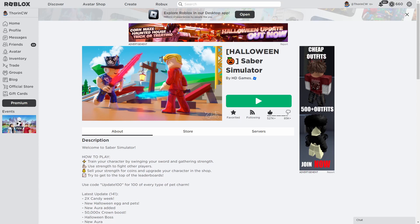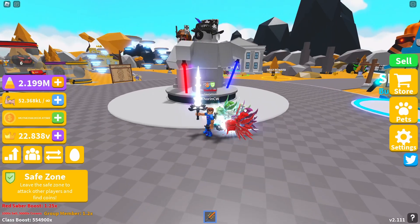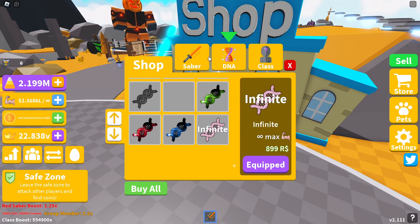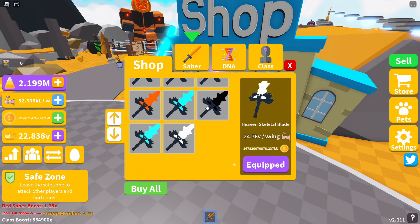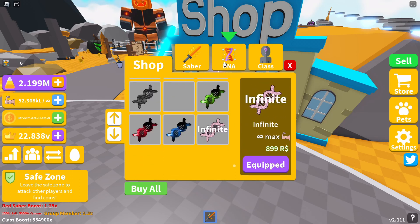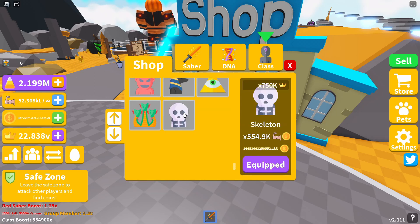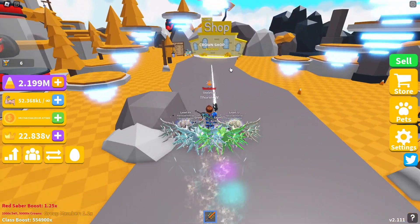We're back in the game. We've got a new aura in the crane shop, but first let me double-check the main shop. The current sabers are still the skeletal blade — no new sabers for the last couple of weeks. The DNA section still has the blue phantom, which was the last one added a while back. Hopefully we get some more DNAs shortly. The skeletal class is still the maximum class at the current time, so nothing new has been released in the main shop.